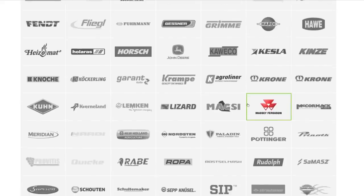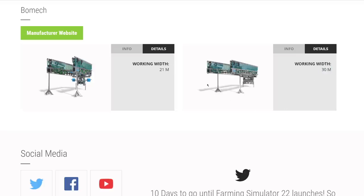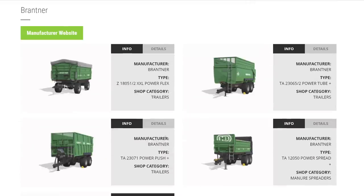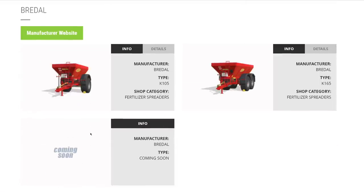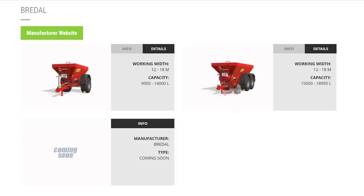From Bomech, added this week: the Profile 2115 and Multi 4XL — 21-meter and 30-meter drag hoses for slurry. From Brandner: trailers, trailers, trailers, and a manure spreader. From Bredal: fertilizer spreaders at 9,000–14,000 liters and 15,600–18,950 liters, but only 18-meter spread — you might prefer Amazone for wider coverage.